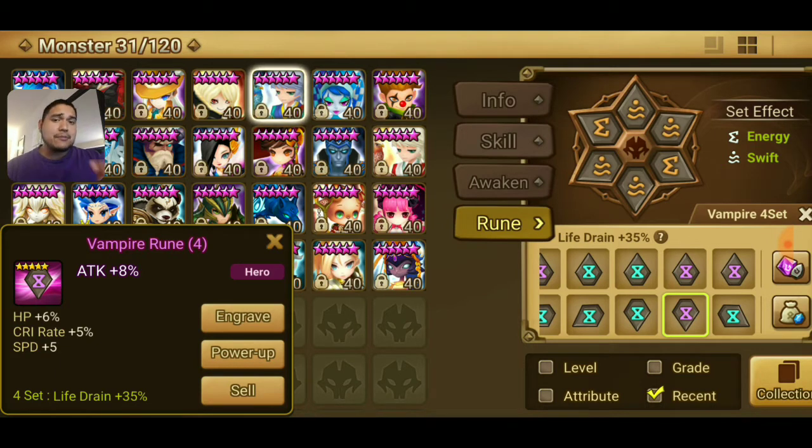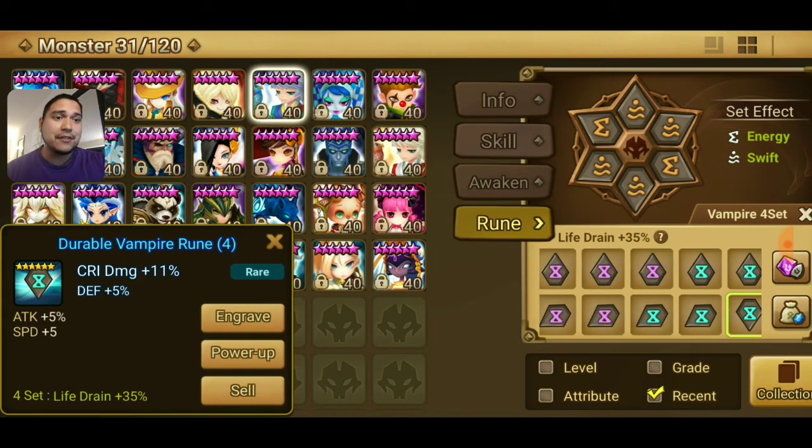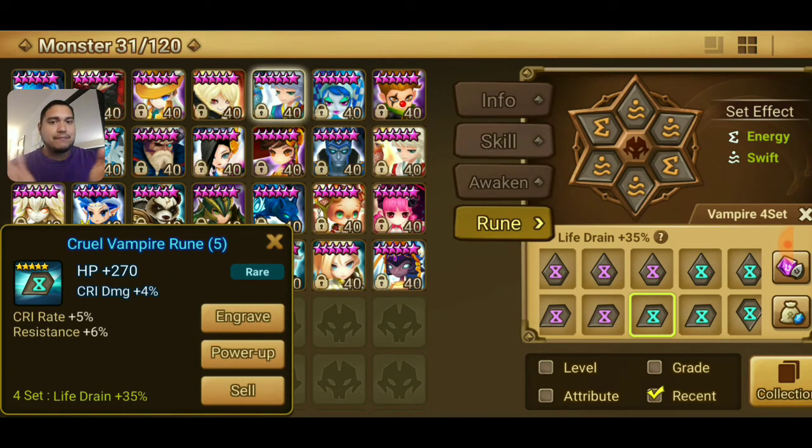This one right here has an attack main — the substats are great: HP, crit rate, and 5 speed. I'm not sure who I would use this on right now. Maybe if you want to build a Sky Dancer you can do something interesting with this kind of build. I like the substats enough to keep it for now. Obviously this is a beautiful rune — crit damage, 6-star, slot 4, defense substat with attack and speed. Yes, I need that. I would want both rolls to go into attack because this is for a heavy hitter — you want this on your Tyson. Now slot 5: a 5-star rune with attack and crit rate — I'm happy with either one. The next one has crit damage and crit rate — I would want that to go into crit rate.